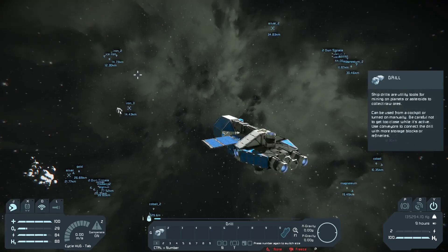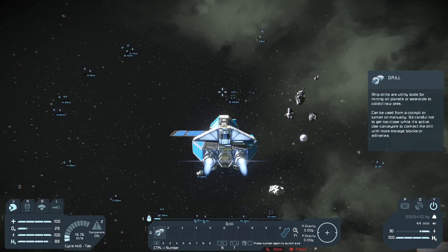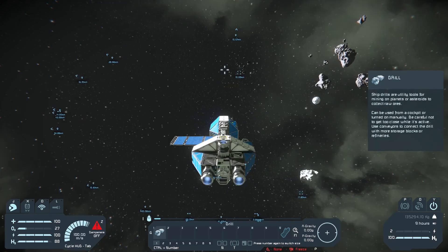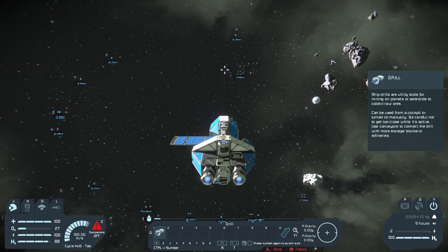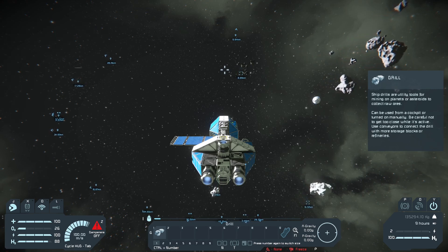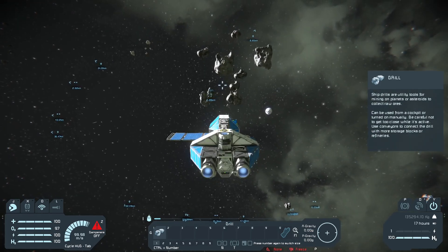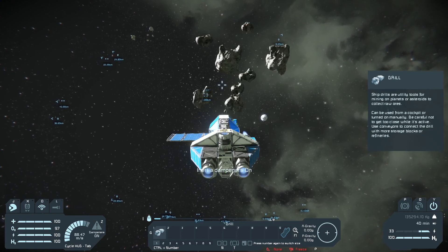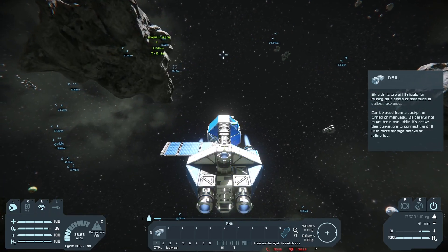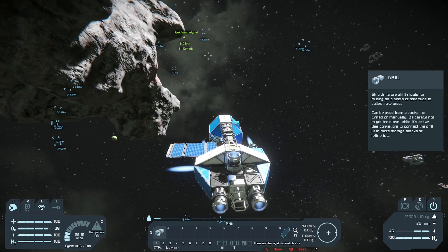Luckily there's an iron asteroid right in front of us. I remember from the last video how I marked out all these asteroids by flying around in the suit and holding my hand drill. Now depending on how many ores you managed to map out last time, you might need to find some more of the rarer ones such as platinum and uranium - because you're going to need them later, but you don't need them right now as you can't do anything with them without a large refinery. So as we arrive at the iron asteroid, make sure not to crash into it. The iron should appear as a red glow on the surface of the asteroid.